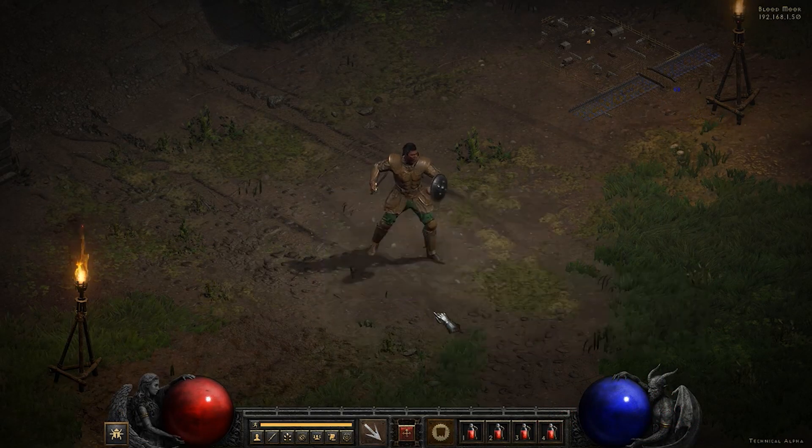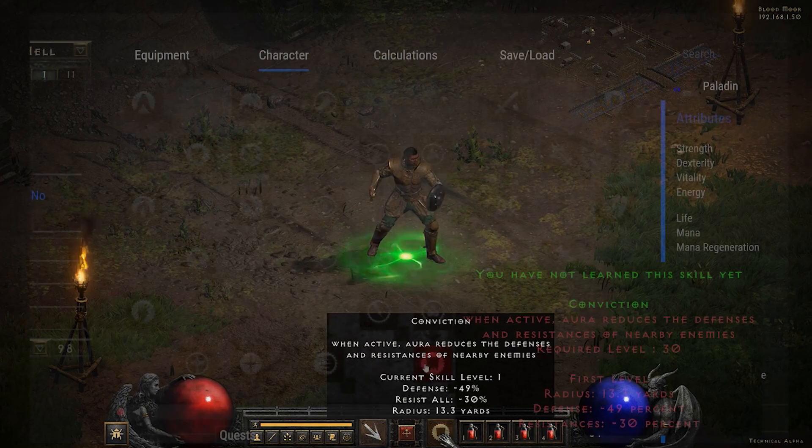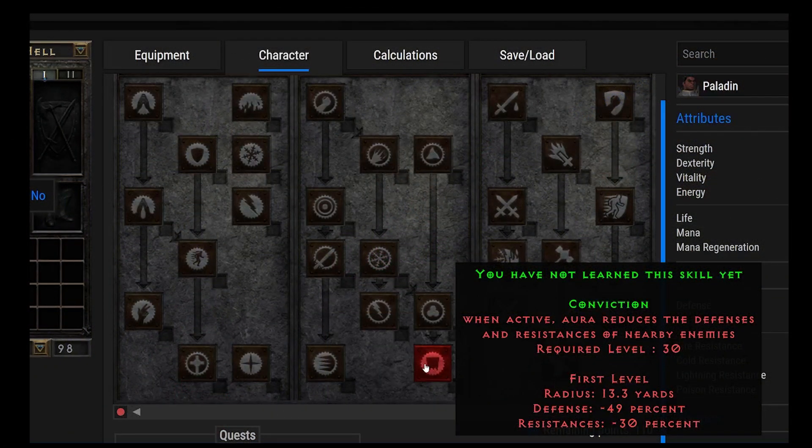Moving on to Conviction. When active, this aura reduces the defenses and resistances of nearby enemies. This is a very powerful aura — one of my favorites. It's a green glowing aura used with the Dream Paladin or the Tesladen. Once you have the two Dream Rune words, you can make this your active aura. The Infinity Rune word gives Conviction rank 16, which is a very popular Merc weapon — minus 30% all resistances and minus 49% defense.